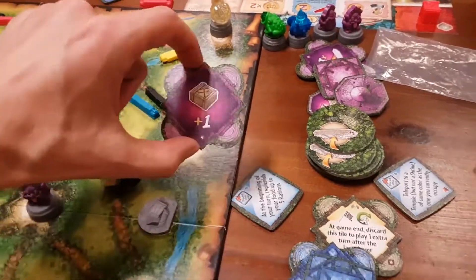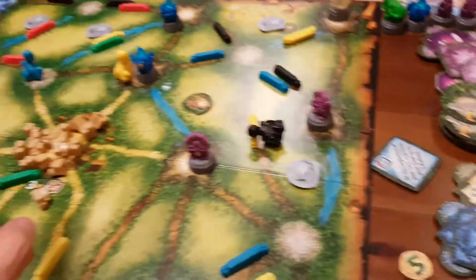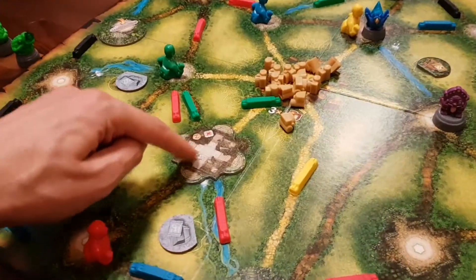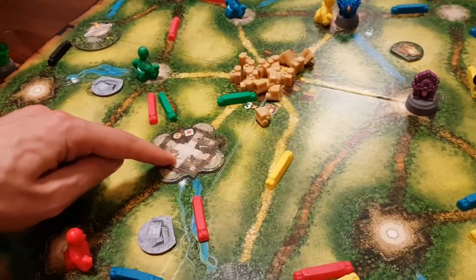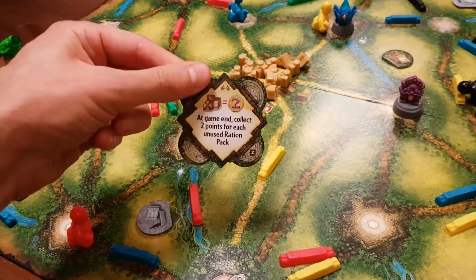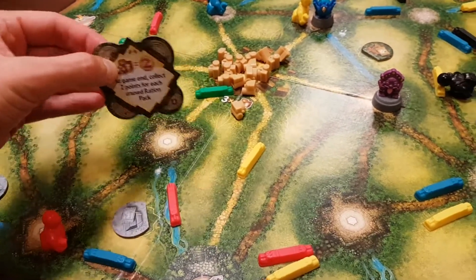So if someone goes here and takes that special ability — that was a purple one — we'd take a purple relic and stick that there. Gradually you can see on the map these relics are appearing around. The final kind of temple I should mention is the white temple. They give you special abilities, or the bottom levels of the white ones always give you some kind of end-game scoring — so in this case you're getting points for the number of rations you've got left at the end of the game.